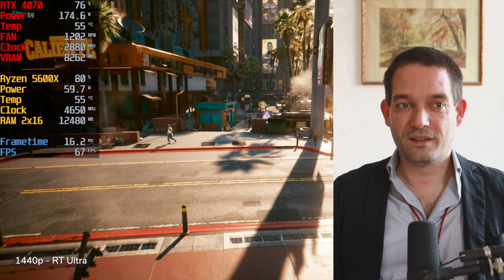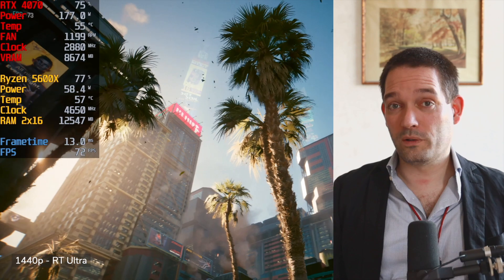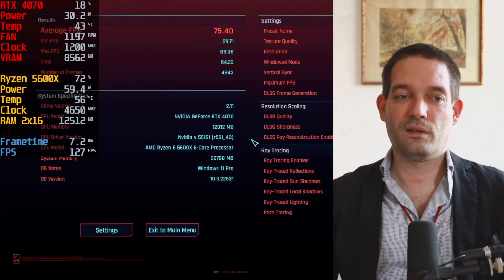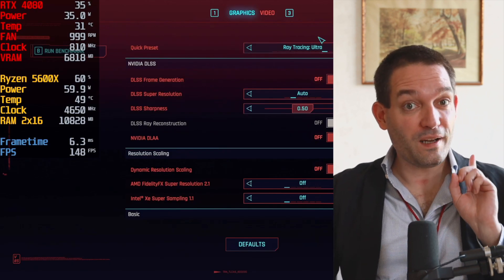There you go — 76, 68, 70 fps. So with Ray Tracing Ultra and WQHD on the Ryzen 5600X, you are bottlenecking your RTX 4070. That would be slightly different if you used medium ray tracing, since ray tracing really does put a strain on your CPU.